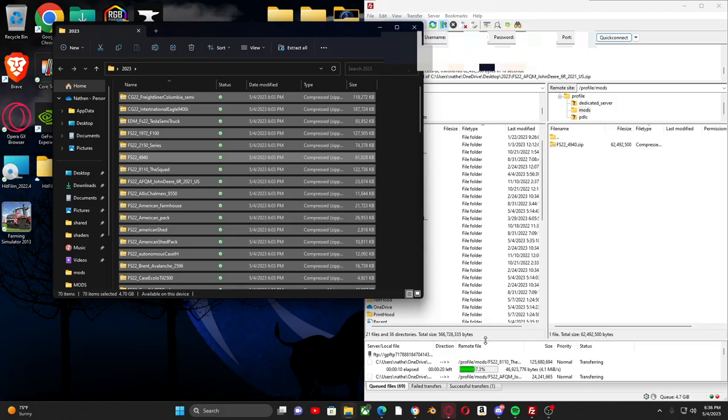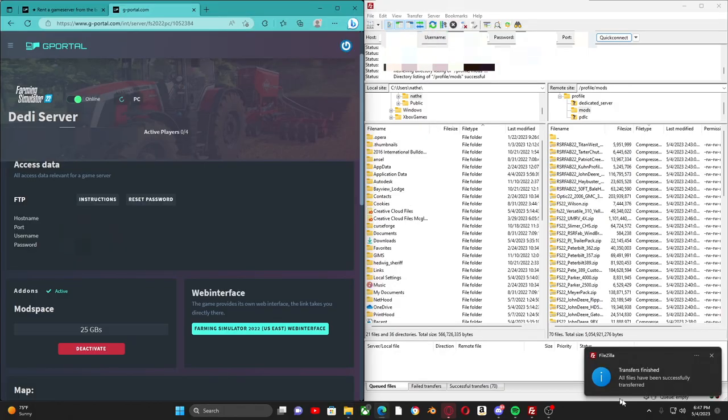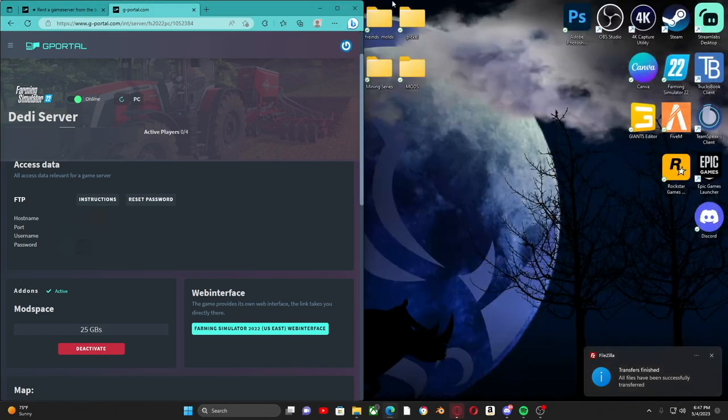This process may take a second — it goes as fast as your internet connection allows. Once all your mods are done, it will pop up with 'Mods transferred — finished,' and you are officially done with this step. You can go ahead and close FileZilla.